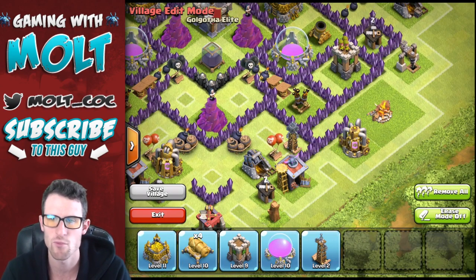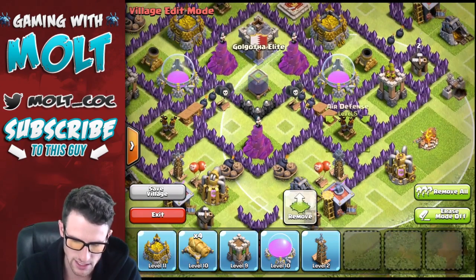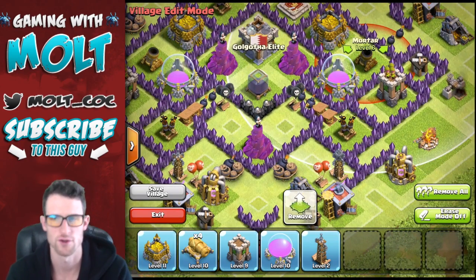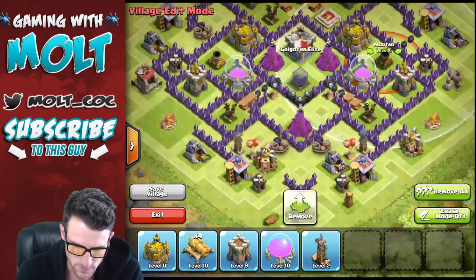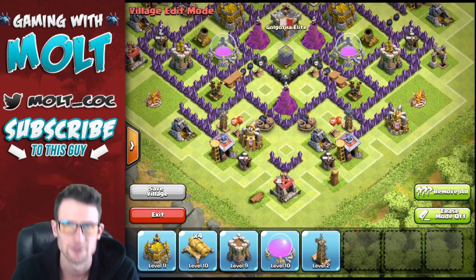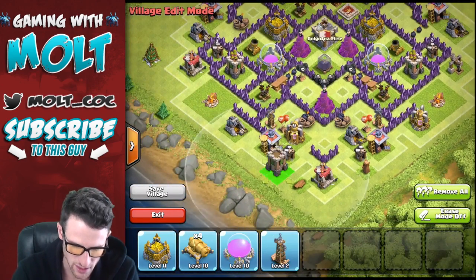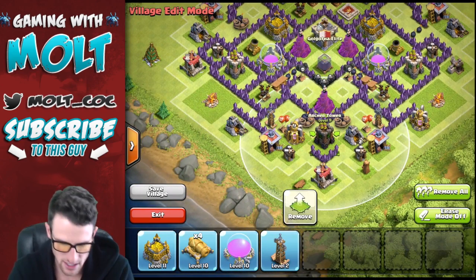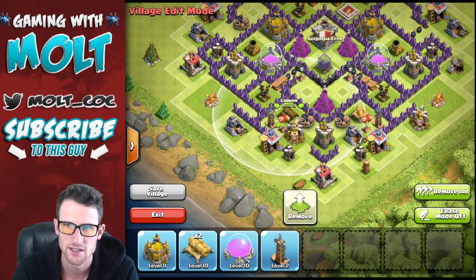I don't get attacked by that many air troops, so if you guys get attacked by more air troops you can always switch out your air defenses with the mortars. That is entirely up to you. Also our archer towers are air defenses as well. We can go ahead and bring in our last archer tower right here and bring in two more cannons and put those bad boys right here.